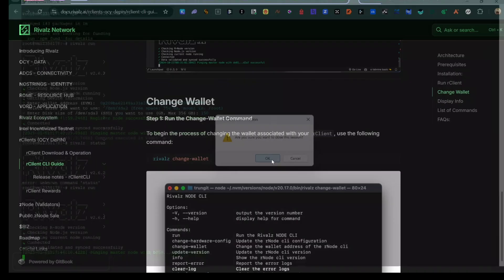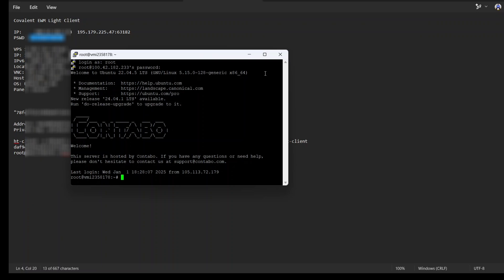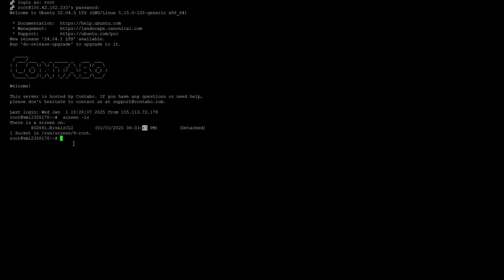Before I end the video, I want to show you how to run multiple nodes on a VPS. I'll close this session then log back in to the same VPS with my password. Once logged in, I type the command 'screen -ls', which lists all the screens on the VPS. In my next video I'll explain more about screens for beginners. You can see I have a screen called 'rival-cli'.